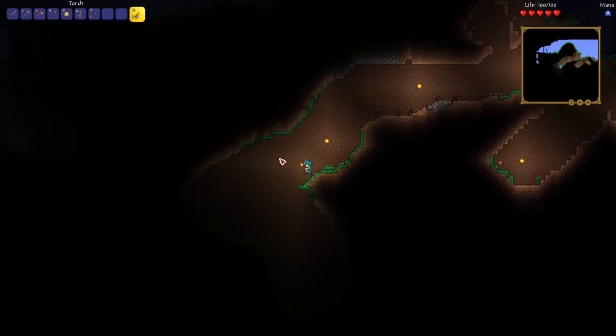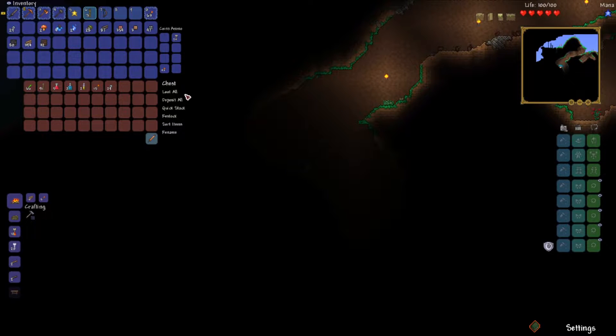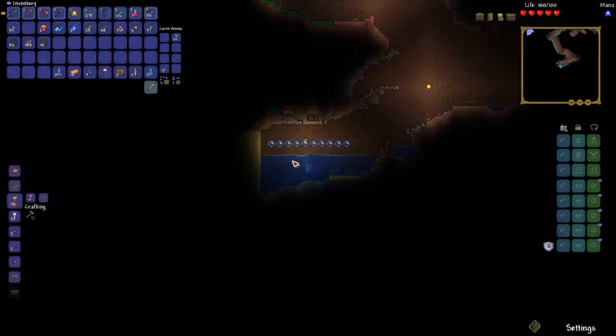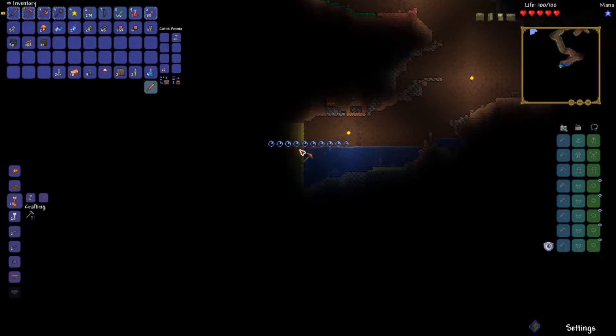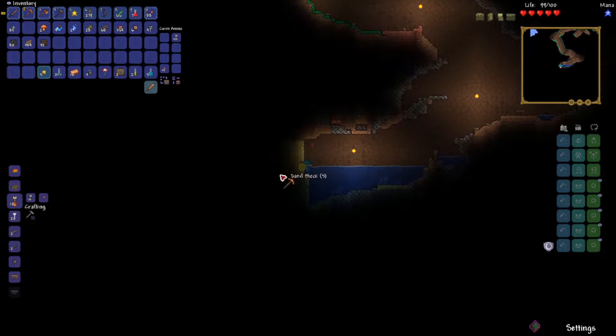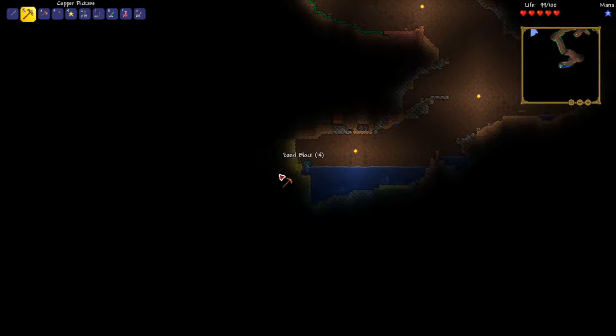Got some rope — rope's always good. Got a chest. Let's take the stuff out of it first, remember how to play Terraria. Got some sand. I don't have any explosive devices aside from grenades to help me mine through this.